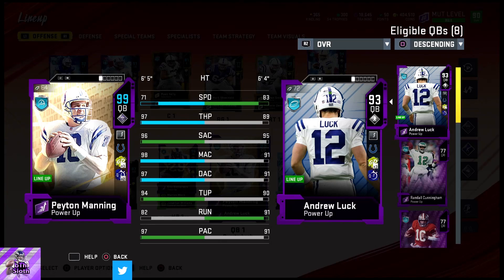Peyton has 97 throw power, 96, 98, 97 accuracies, 94 under pressure, and 97 play accuracy — beast honestly. Protected isn't amazing though; I'm not really noticing it because all people do is send seven anyway.